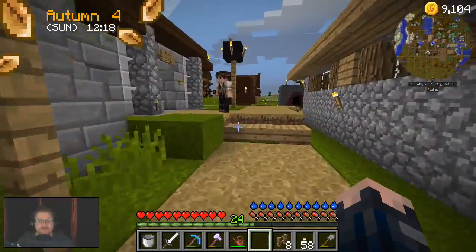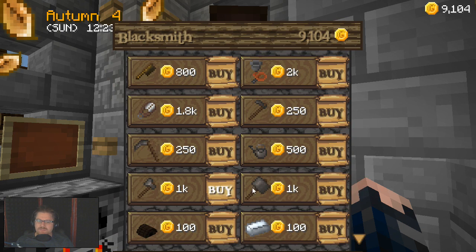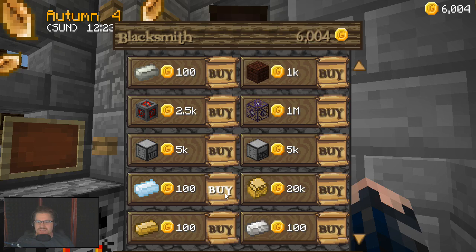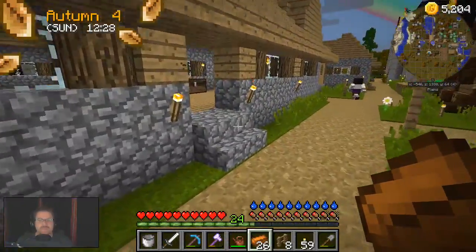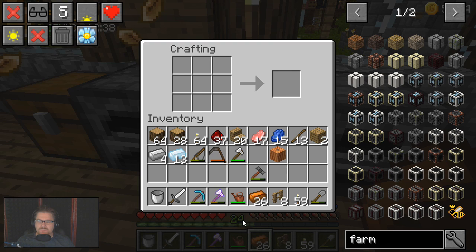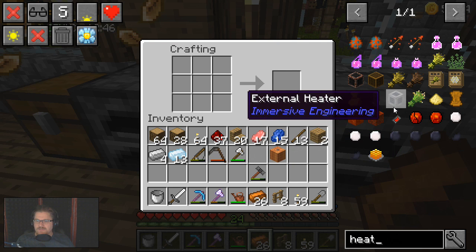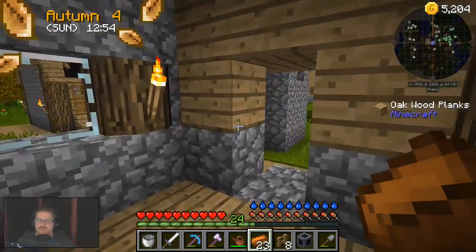The blacksmith is well and truly open. So let's mosey on down there and grab the things that we need - namely, can we buy a stack? A stack is 6,000 - probably not a wise move, but I'll just buy a whole handful, and do the same with tin, because I do tend to use that quite a fair bit. And we'll keep moving from there. Now for the heater. If I can remember what the recipe was - external heater. Boom, done. Lovely, fantastic.